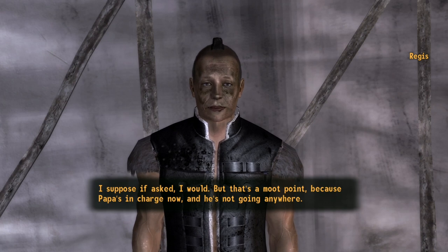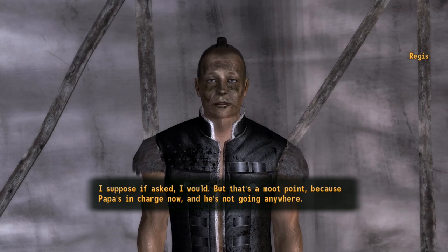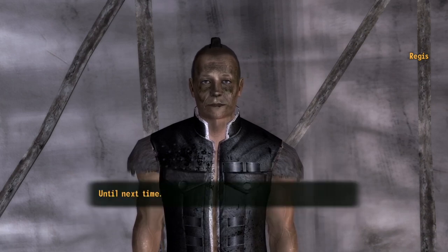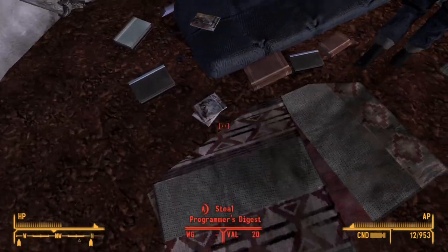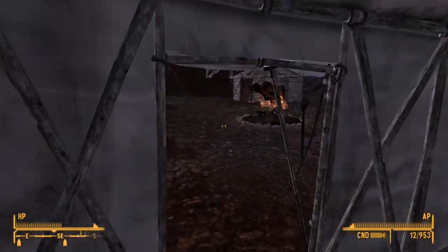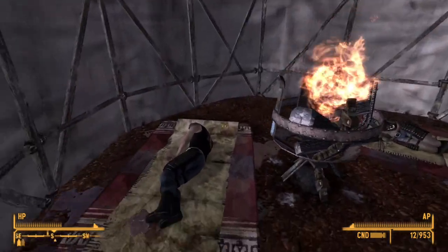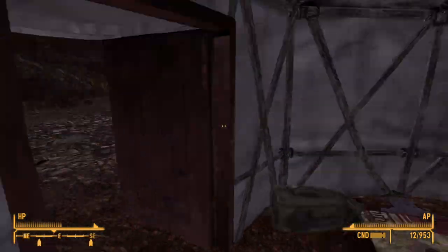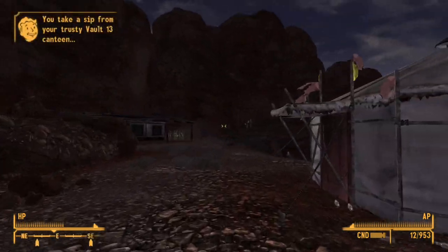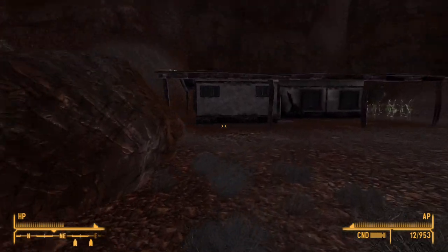Name's Regis. I'm Papa Khan's advisor and right-hand man. I'm also the chief enforcer of the tribe's laws, so watch your behavior. They've done things, but I can't bring myself to hate them the way Papa does. Things would damn sure be better for us if they were in charge than Caesar. But that's a moot point, because Papa's in charge now and he's not going anywhere. Let me find this Papa Khan dude or somebody to talk to.